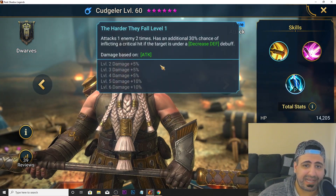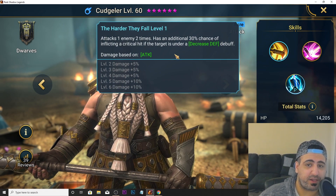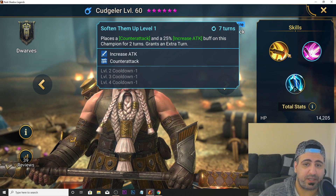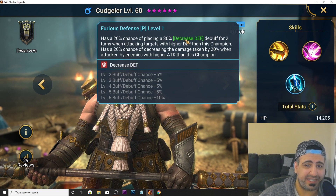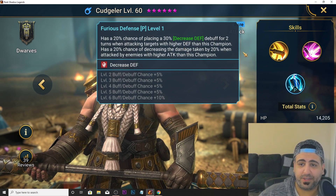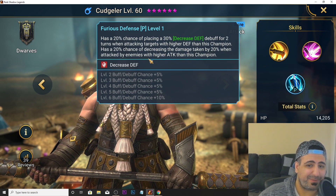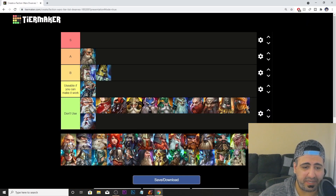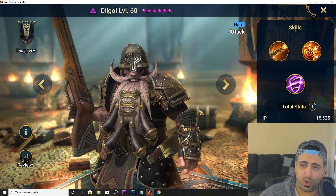Next up is Cudgler. His A1 attacks twice with a 30% chance of a critical hit if the target is under decreased defense. His A2 places counter attack and increased attack on himself for two turns and grants an extra turn. His A3 has a 20% chance of placing decreased defense when attacking targets with higher defense, and a 20% chance of reducing damage taken when attacked by enemies with higher attack. He's pretty decent — B tier.